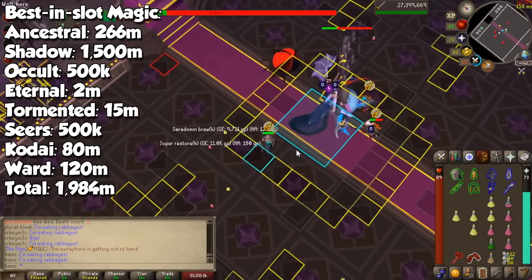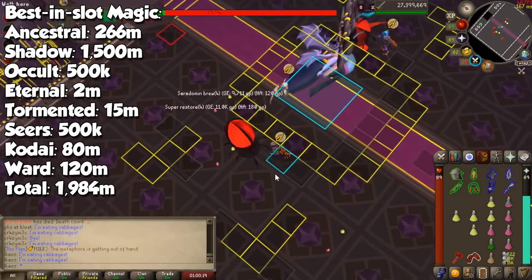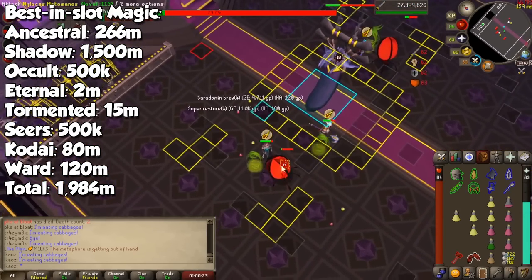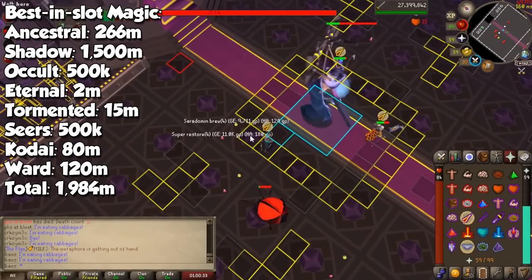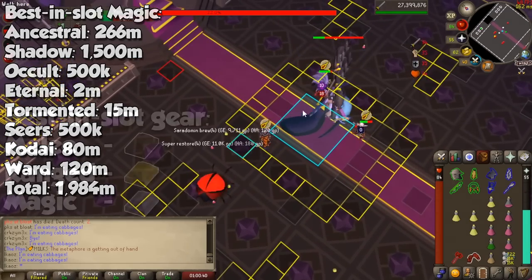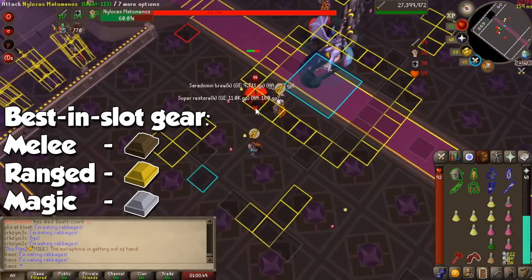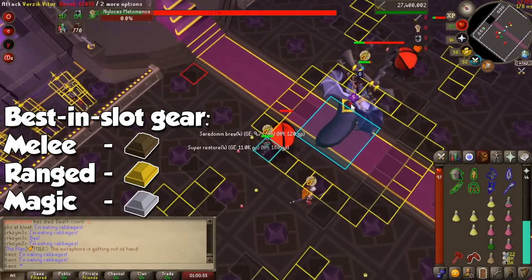With the release of the Tombs of Amascut, magic sees significant changes — starting with the Tumeken's Shadow, which is still a bit volatile price-wise and the best candidate for price drops in the future. Follow that up with Full Ancestral, an Occult Necklace, Eternal Boots, Tormented Bracelet, Seers' Ring, a Kodai Wand, and a Fortified Ward. All of these items will cost you just shy of 2 billion GP. As of making this video, it's slightly higher than ranged, but not for long. So best-in-slot ranged is the cheapest, followed by magic, and melee coming in last as the most expensive. Whatever your favorite style, start saving up — you will need a ton of GP.